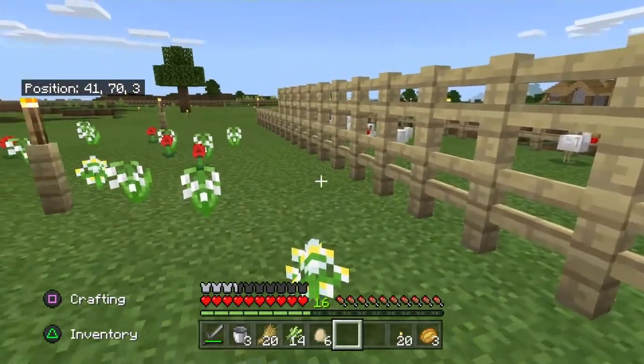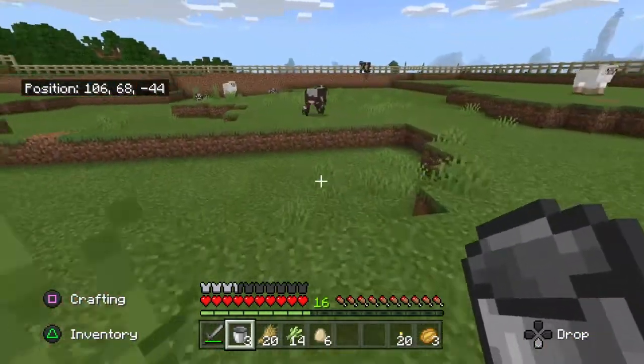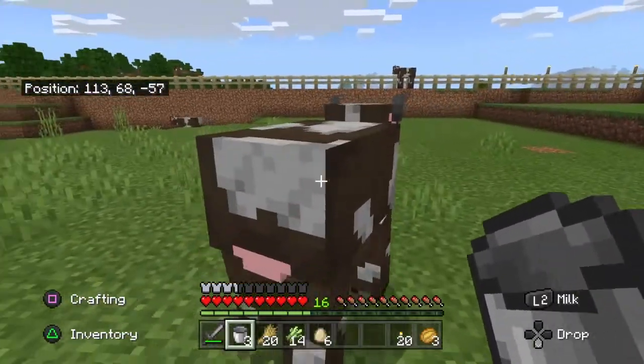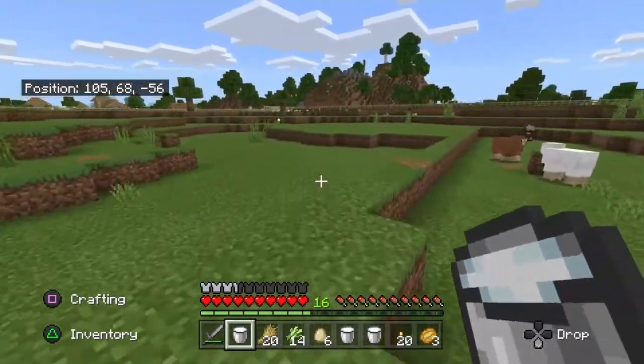The last ingredient we need to collect is the milk. Simply pick up your bucket, go up to the cow and hit your L2 button, which uses the bucket. Your bucket will automatically fill up with milk as you touch the cow with the bucket.